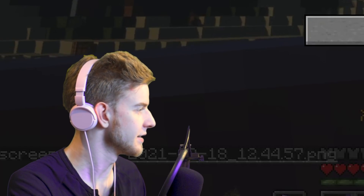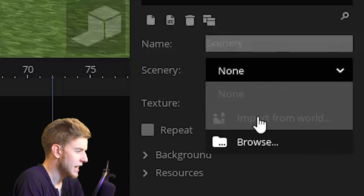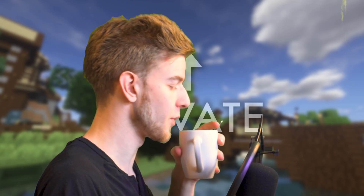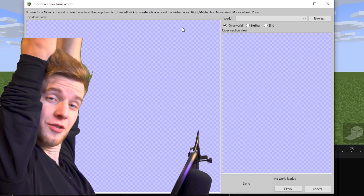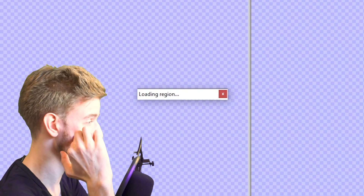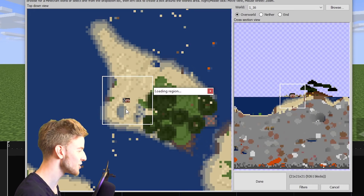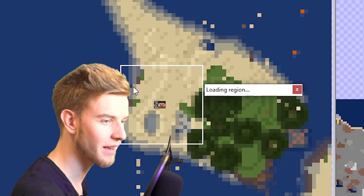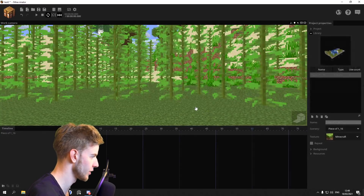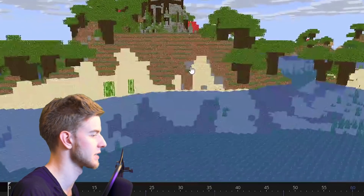Now I gotta recreate that inside Minimator. I kid you not, it took me a while to open this. The first thing I want to do is add my world in here. Everything is so slow nowadays — it used to be way quicker. I haven't touched my animator in so long because I've been out doing real life stuff. Is this the wrong island? This is the wrong island, and the tower is cut up. I gotta do it again.